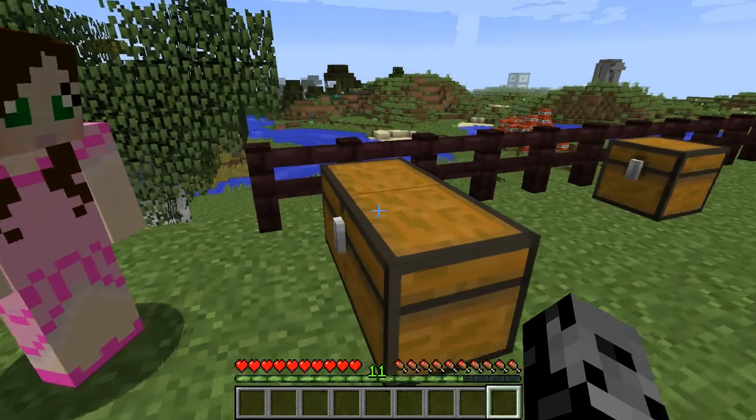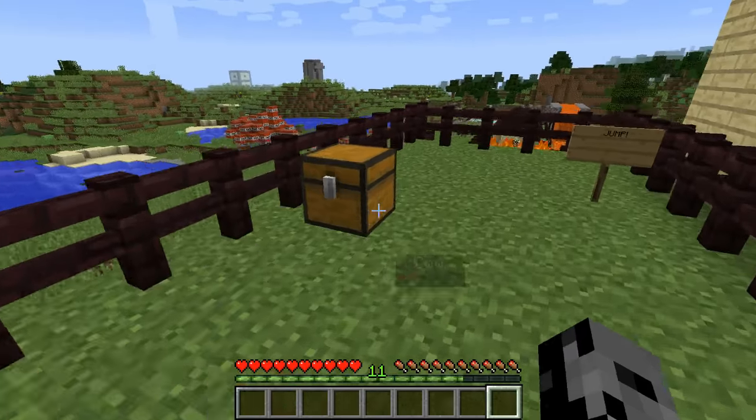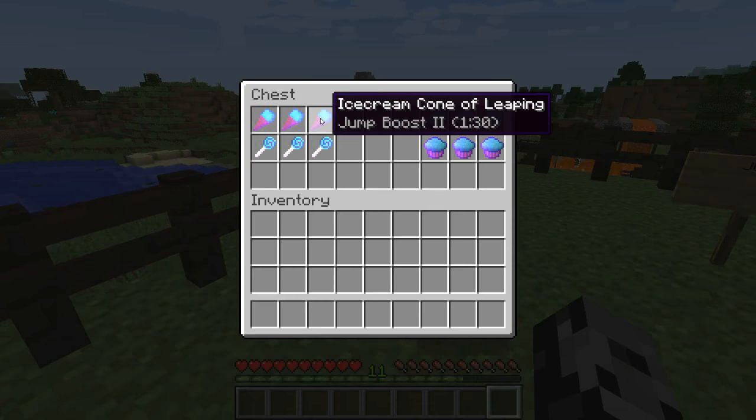Once I got to middle school that was out the window. We also got parachutes! All right, so I need to go over some recipes real quick. First up, if you want to make a normal muffin it is going to be three wheat, sugar, milk, paper, and an egg. You can also make a lollipop out of four sugar and a stick, popsicles from melons — you get three of those — two sugar and three sticks, and four ice cream cones from sugar, snowball, and wheat.